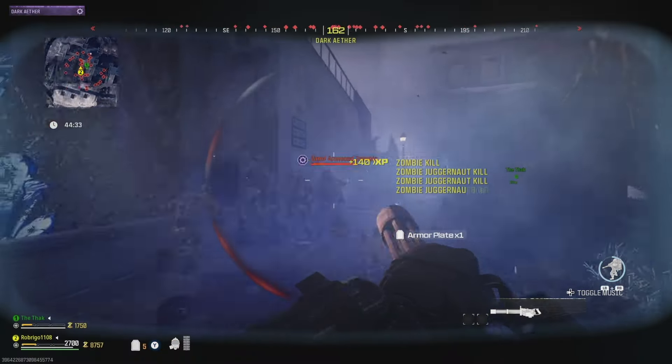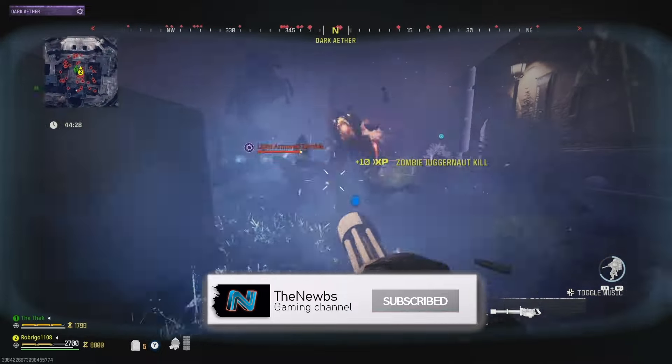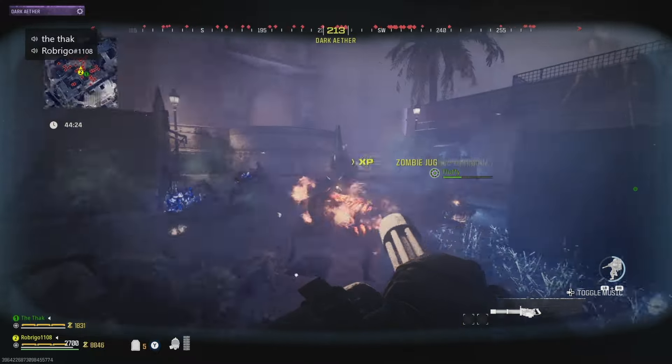The Unstable Rift isn't too hard to unlock, but do bear in mind that when carrying out the initial steps, once you spawn the Unstable Rift, another team can steal it — even if they didn't do all of the hard work. But we'll come to that later.